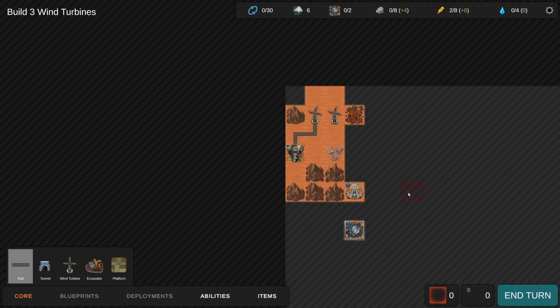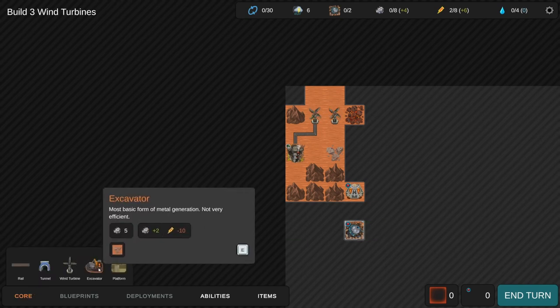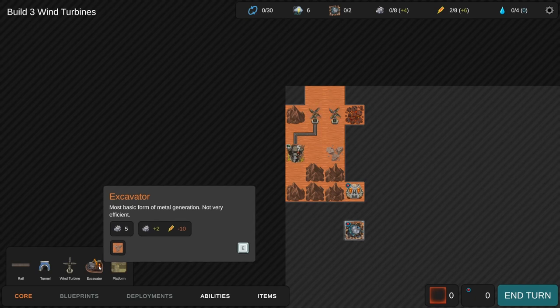So rail is what connects your base. I have to say that's a little weird - why rail? Why not wires? It looks like train tracks. Wires would be more universal and make more sense.